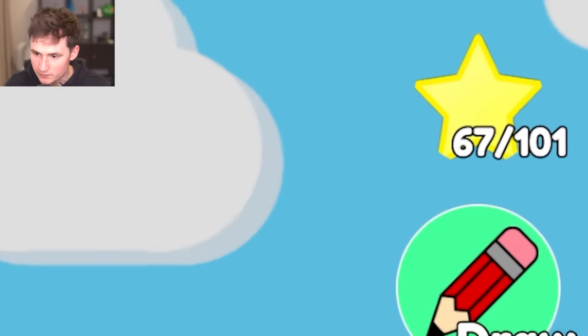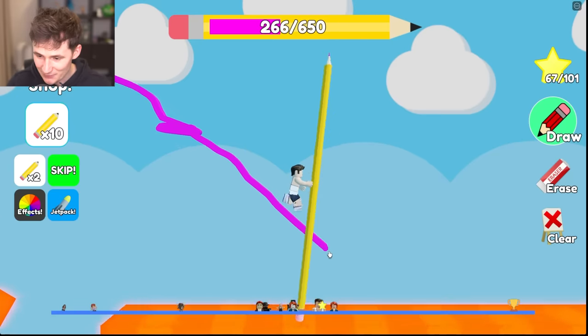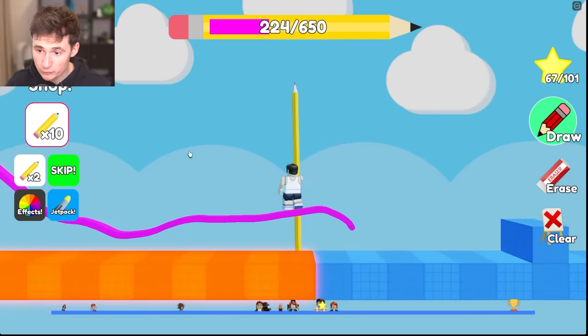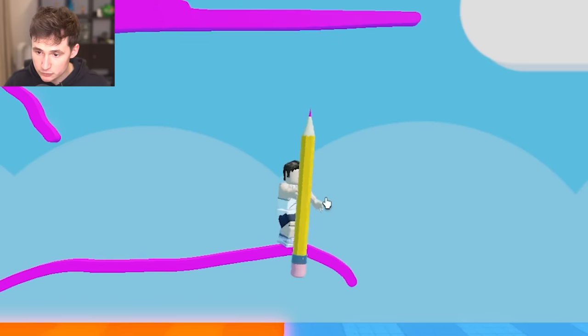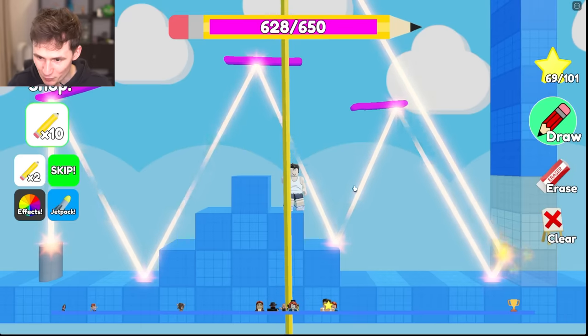Welcome back to Doodle Lobby. Today we have to complete 101 levels and we're only on level 67, so let's go full speed! Almost there, don't fall into lava — we're running out of pencil, look, it's getting smaller. What if I do this? Good to be back.